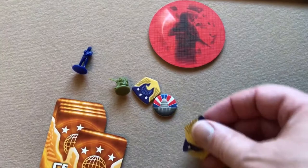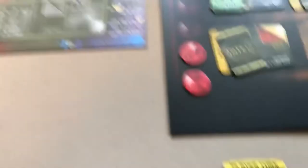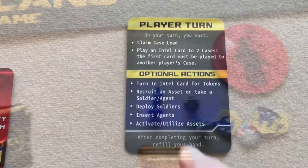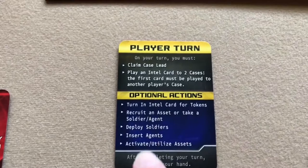Another optional action is to recruit an asset, or take a soldier or agent. Taking a soldier or agent is free — you just take one and put it in your area. If you want to recruit an asset instead, that costs three tokens in any combination. You can only do one of these options: recruit an asset, take a soldier, or take an agent.